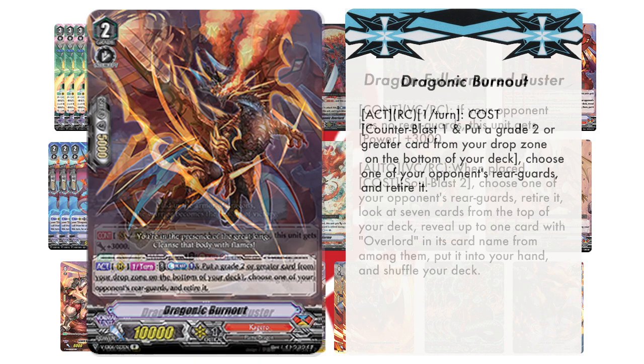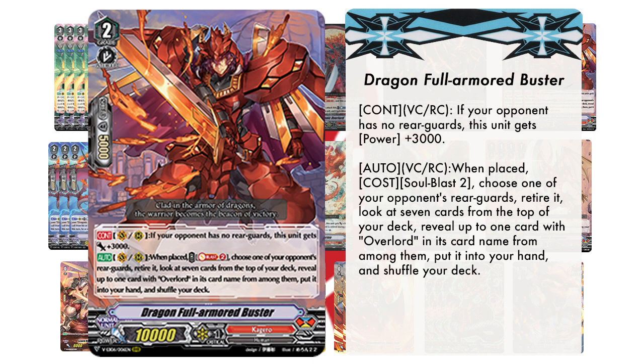Then we'll be running 3 copies of Dragon Full Armor Buster. Its first skill reads: Continuous, Vanguard Circle and Rear Guard Circle — if your opponent has no rear guards, this unit gets power plus 3k. Its second skill reads: Auto, Vanguard Circle and Rear Guard Circle. When placed, cost Soul Blast 2 — choose one of your opponent's rear guards and retire it, look at the top 7 cards of your deck, reveal up to one card with Overlord in its card name from among them and put it into your hand, then shuffle your deck.